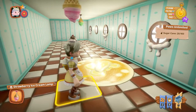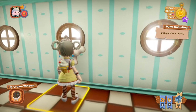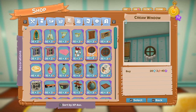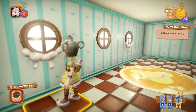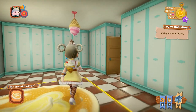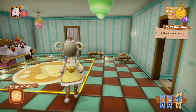Now for the windows: we have the Cream Window for 20 diamonds and 2 tickets, and the Chocolate Window for 20 diamonds and 2 tickets. As usual, these go on the outside walls of a house and can't be placed on internal walls.